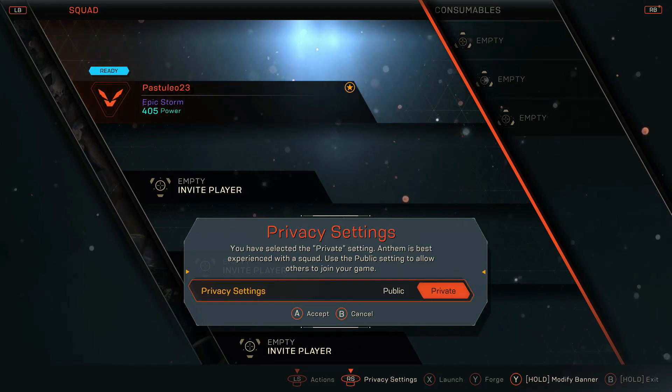Just set your privacy settings to private. Go to squad before starting your mission, and hit privacy settings and change it to prevent matchmaking.